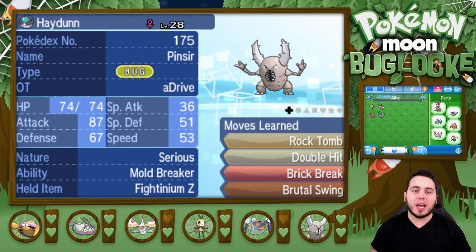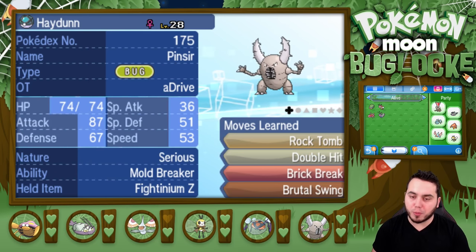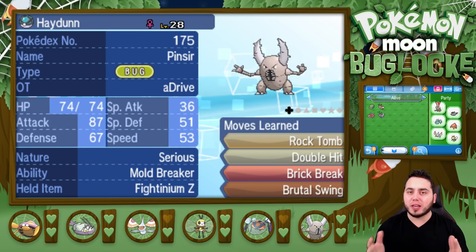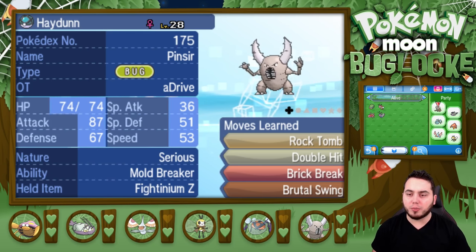Now our squad. We've got Hayden, our female Hayden, which is Serious nature, level 28. It knows Rock Tomb, Double Hit, Brick Break, and Brutal Swing — that new Dark-type TM. I'm giving it the Fightinium Z because having that Fighting Z-Crystal could make a difference. The biggest thing here is look at that Defense stat: 67, really really bulky.